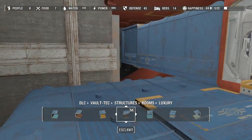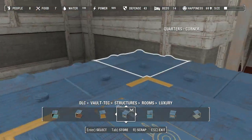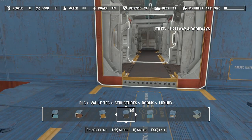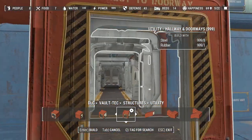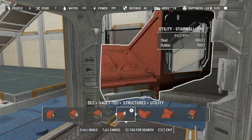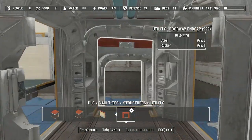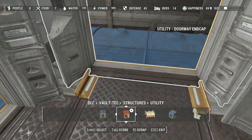I guess what I could do is have the bathrooms be here - we'll have like a little shower spot and then something a little bit bigger, and then we can have one last common area thing that opens up into a doorway in the next chamber, and then we're good. I'm gonna go back to utility, hallway and doorways. Using a lot of these, but it's fine. We're just gonna do doorway end cap. Be kind of nice if I could have like a three-way doorway as an actual piece, but this works.